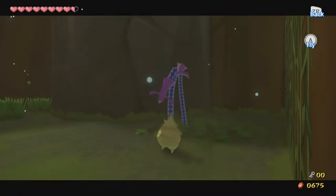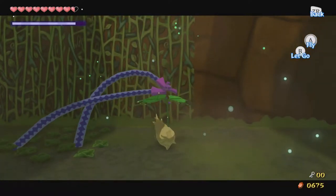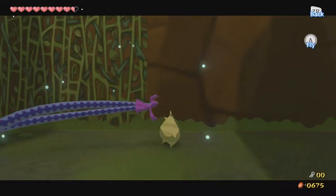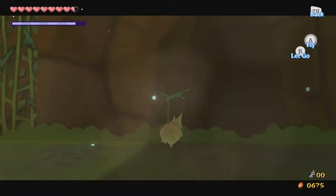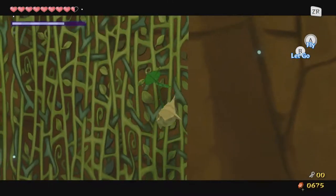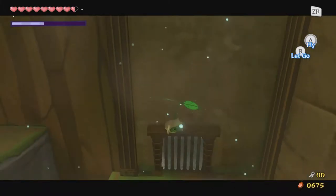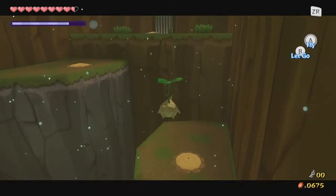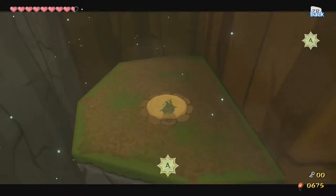Can these guys grab Makar as well? Does it do anything? Does it make me stop flying? I think it might. This door is actually locked over here — interesting, I did not realize that. But there are trees over here we could plant, so maybe this is some kind of activation key? I actually do not know.